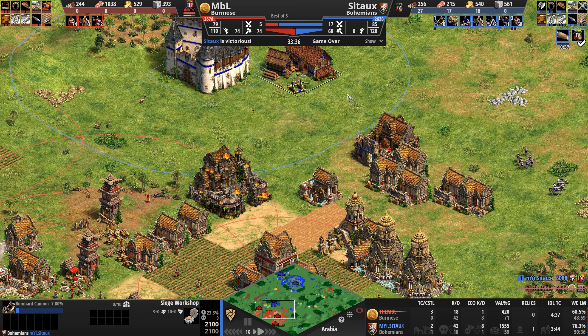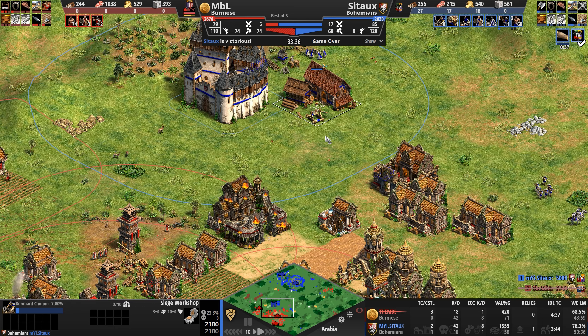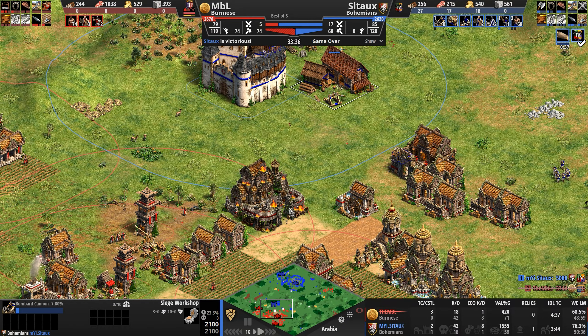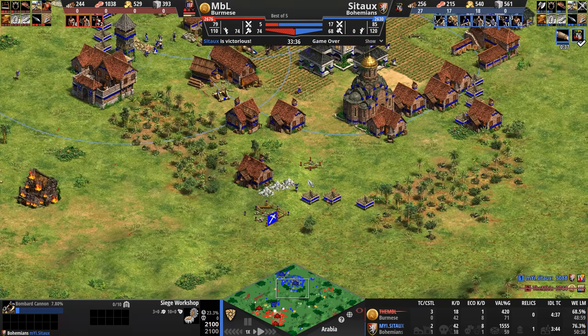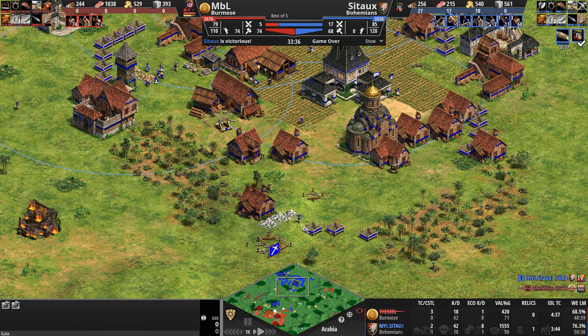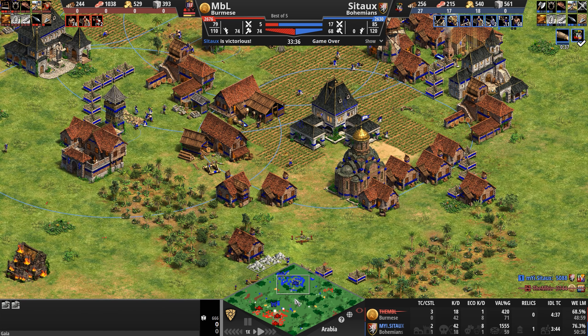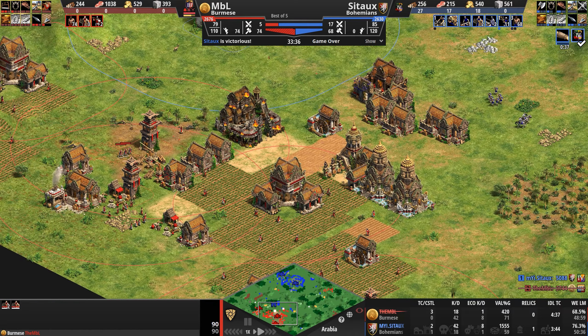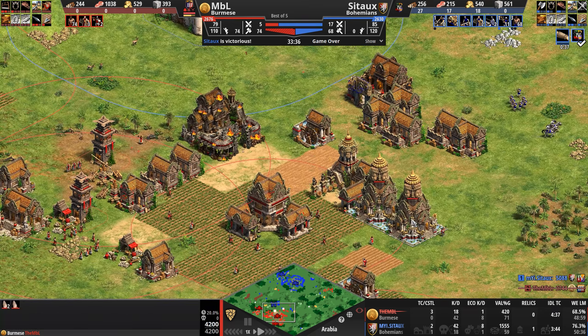Just get as many crossbows as you can — military supply has been evened out now. Red does see Cito building this castle. The question is, how will he respond? He responds by continuing to build housing on the northeast side of the map. When I said forget the skirmishers and go after the crossbows, I didn't mean sacrifice all of them. And in comes a ram.